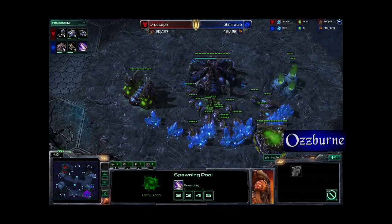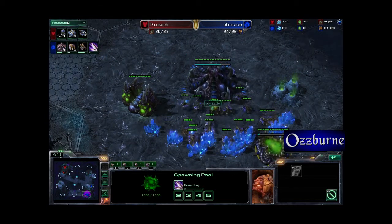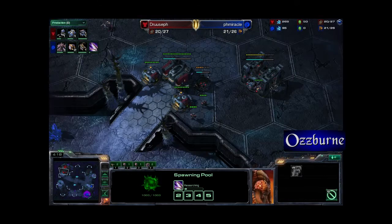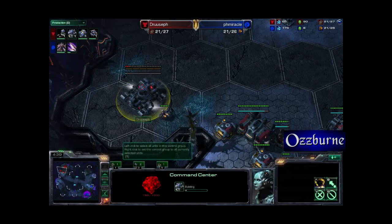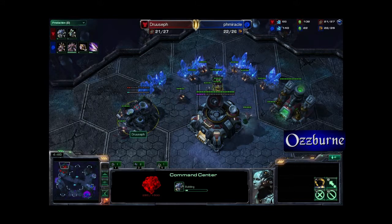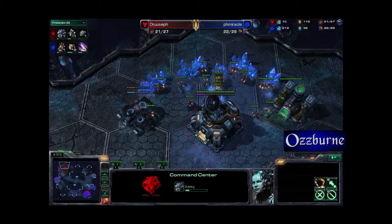And it looks like he's going to start right now. Four minutes — is that a good time for Zergling speed? I don't really know, I don't play Zerg. I have to do more research on such subjects. Anyway, we've got Drusif kind of spazzing out his SCV over here. I can only assume he's going to try and do an expansion right about now. And there it is. 400 minerals. Expansion. Diamond level play, guys — this is what it's all about. This is what everyone strives to be until they strive to be masters.